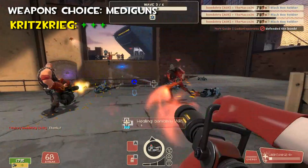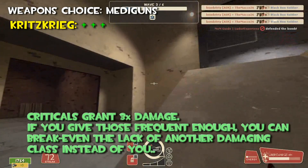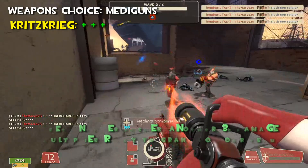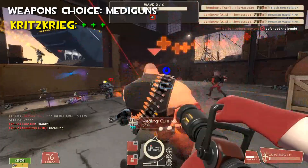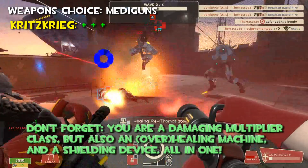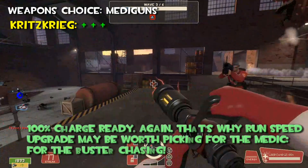As you know, criticals grant triple damage. If you give those frequently enough, you can break even the lack of another damaging class instead of you. Another buster — another triple damage multiplier ready to grant your team. And don't forget, you are a damage-multiplier class, but also an overhealing machine and a shielding device, all in one. One Uber charge ready again. That's why Run Speed Upgrade may be worth picking for the Medic, for buster chasing.